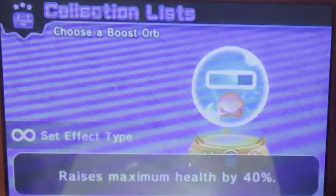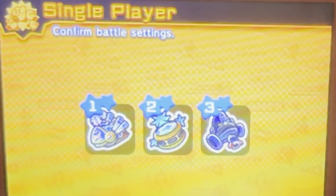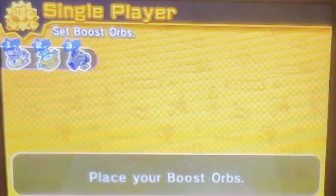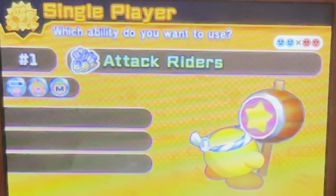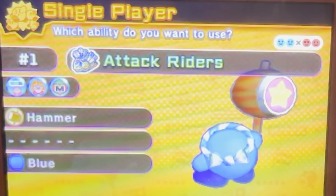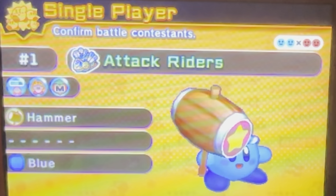With that said, let's go into battle mode and test out single player mode since I haven't gotten the chance to do this yet. We're just gonna have a three battle matchup. Matchup number one is Attack Biker. For the ability I'm obviously going with hammer for very obvious reasons, and for the color I'm going with blue since that's my typical color.